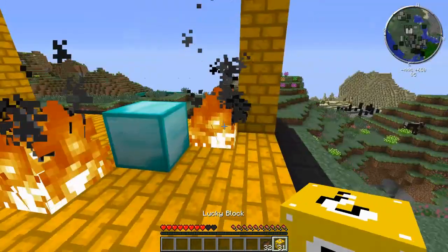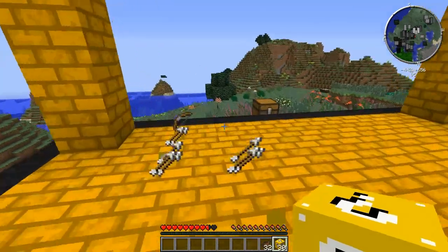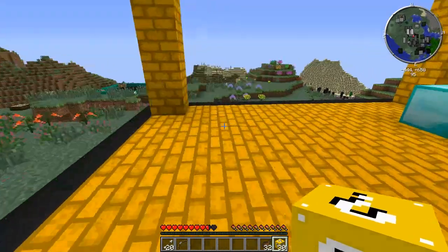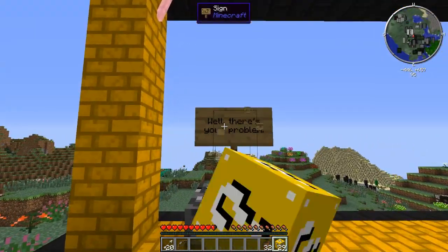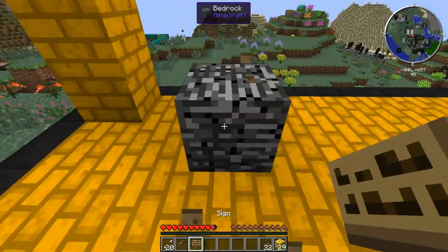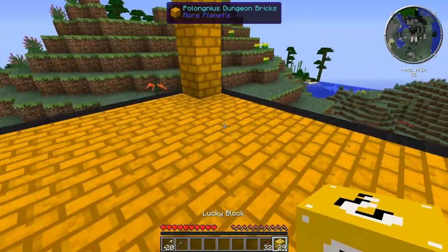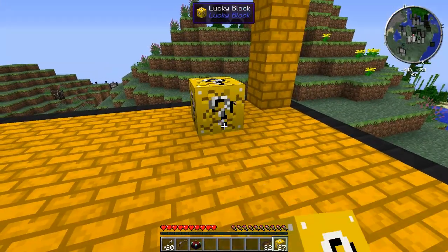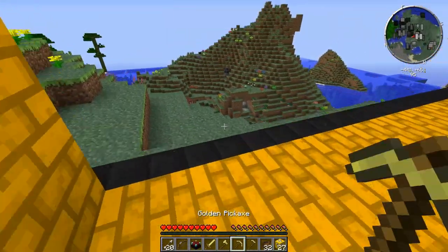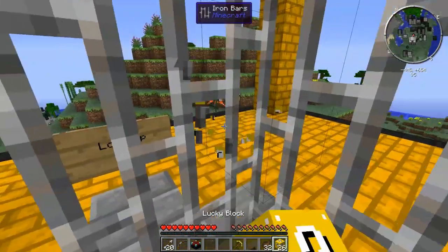I don't have a pickaxe — alright, we gotta get a pickaxe. Got some arrows — is this just a regular bow? Alright, got a boat. Next block. We're only gonna do 32 blocks and I don't want to be here forever. Oh my god, golden tools — I don't want this, I can't mine diamond with this. I'll keep the gold pick maybe.